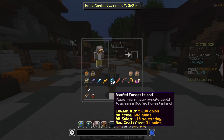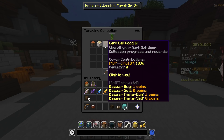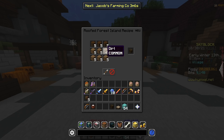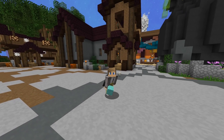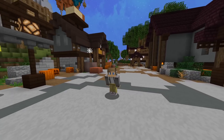Lastly, you're going to need yourself a roofed forest island. This is really important because this is going to make it so you can spawn bats on your own island. To get this, all you're going to need is Dark Oak Collection 6. Once you have Dark Oak Collection 6, you're just going to need like 30 dirt and 15 dark oak — it's a super easy craft. If you can't craft this or you don't have the collection, you can always buy this on the AH, though it's just going to be a bit more annoying.